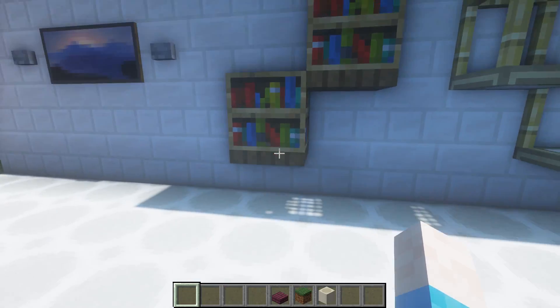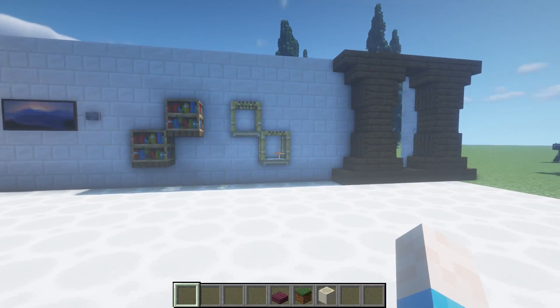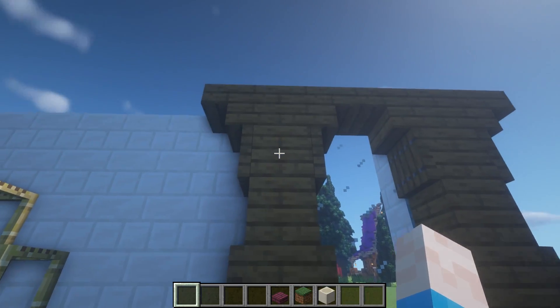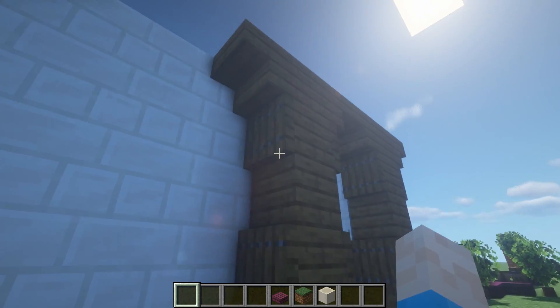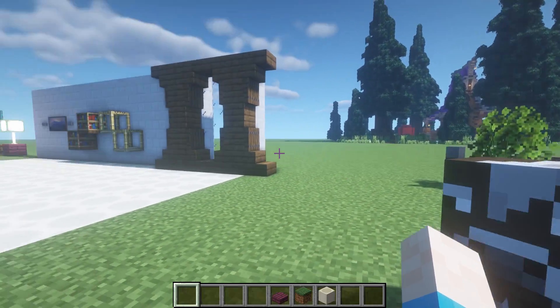Some interior wall designs: two bookshelves with trapdoors underneath, and two trapdoors with scaffolding on top to give a boxy decorative look. There's also a window design I found on Reddit — count five blocks up, then alternate stair, trapdoor, normal block, trapdoor, stair outward on each side to get a nice detailed window frame.